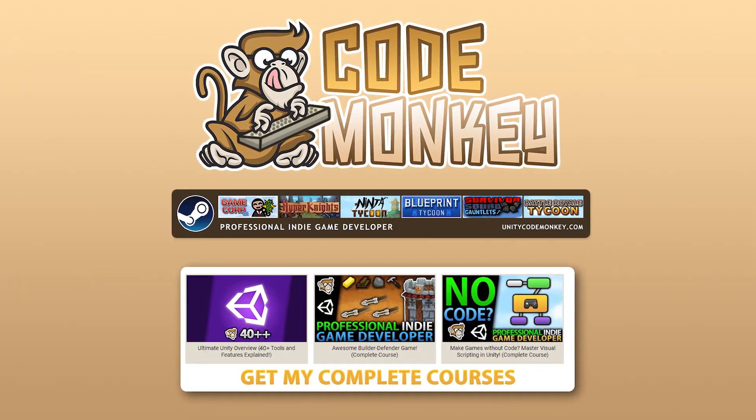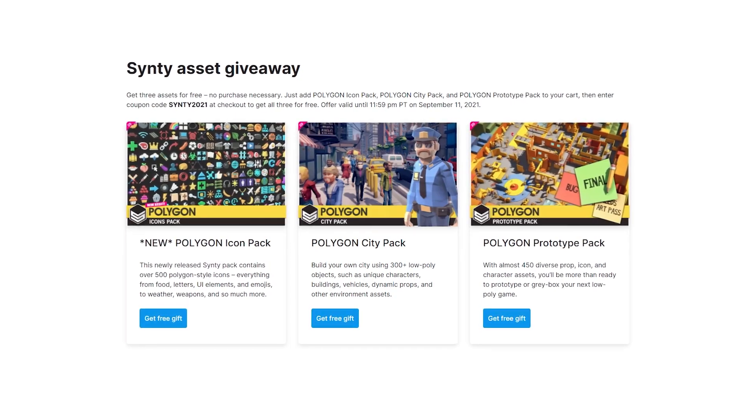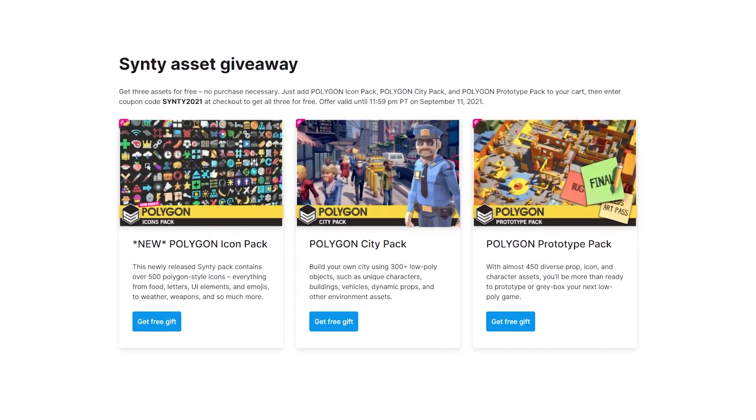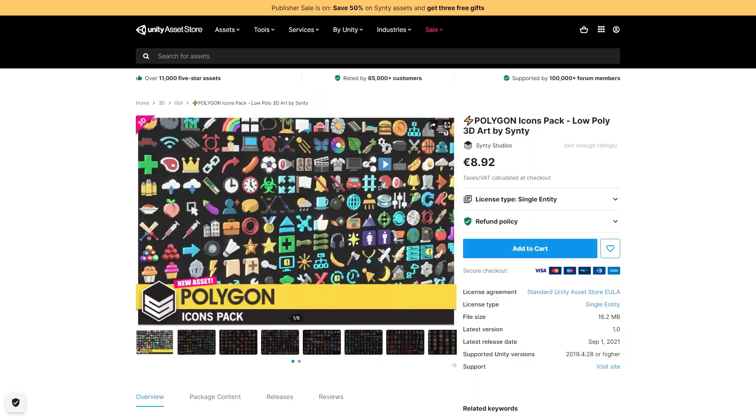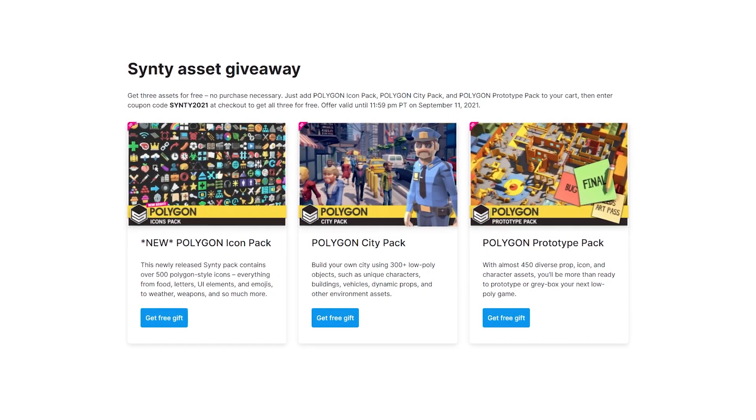Hello and welcome, I'm your CodeMonkey, and right now you can get a bunch of awesome assets completely for free. These are only free for a short while, so get them quickly with the link in the description. It's these three: the Icon Pack, the City Pack, and the Prototype Pack. You can get them for free when you use the coupon Cinti2021.